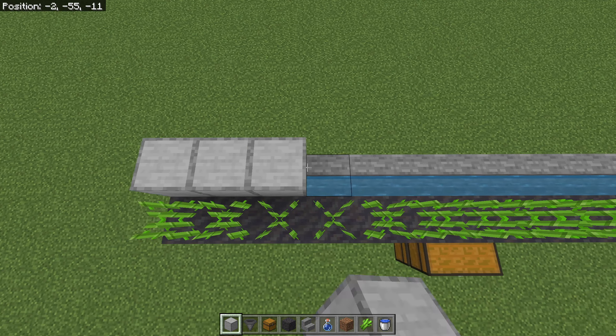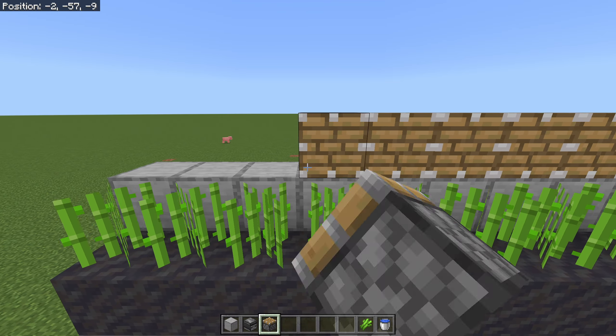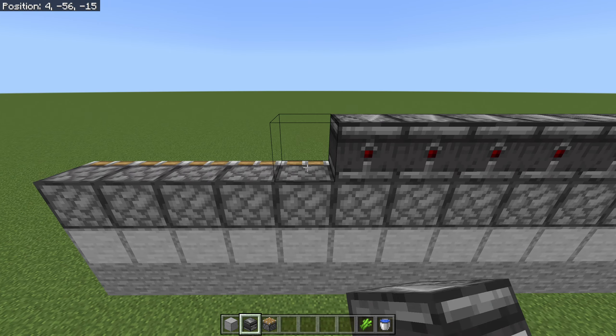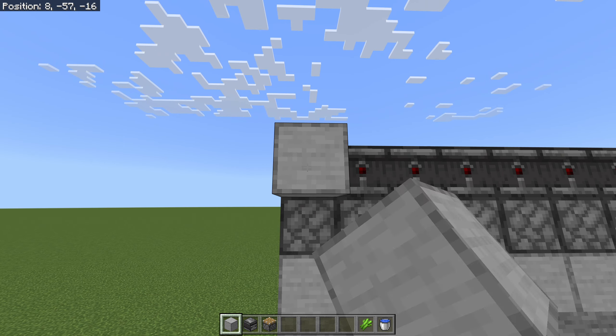Now directly behind a sugarcane you're going to want to put any solid blocks. You're then going to want to put a piston at the second level all the way across, and then you're going to want to put observers facing this way all the way across.